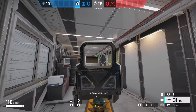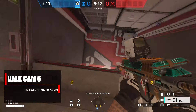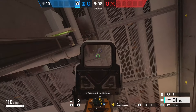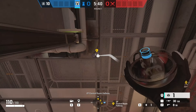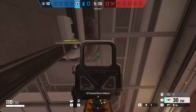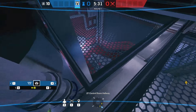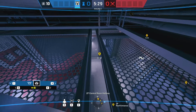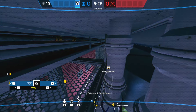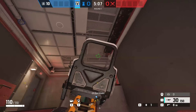The next one takes us to the top of red stairs — this is a really strong cam because it's bulletproof. On the ceiling where two little pipes are sticking down, you can place the cam in the little gap between them. You can see the top of red stairs, the doorway coming out onto top red, and the hallway all the way down towards 90. Anyone coming up red stairs can shoot it as much as they like — it will not destroy the cam.